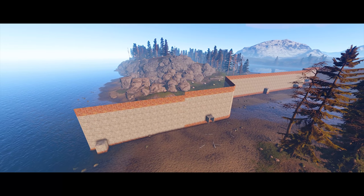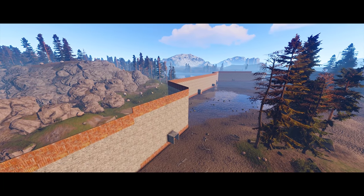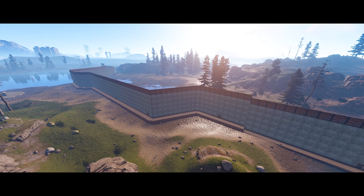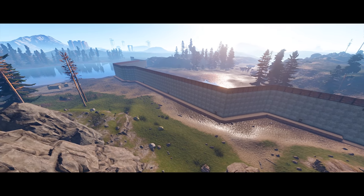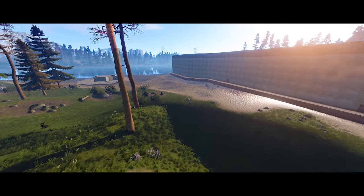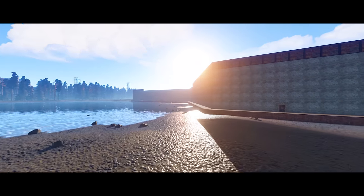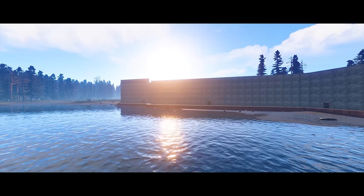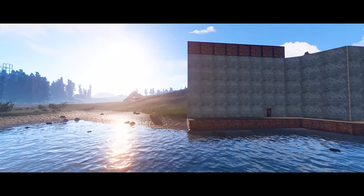Hey guys, MikeTheVike here, back for yet another Rust Admin video. I'm sure you guys remember the wall I talked about like a week or two ago. The guys, ASD Fletcher and Max, they decided to build a new wall. This time around, they did ask beforehand and I did not stop them. As a recap, the main concern with the last wall was performance — too many entities. But when I removed the entire wall, it only added up to something like six or seven thousand entities, which is absolutely peanuts.